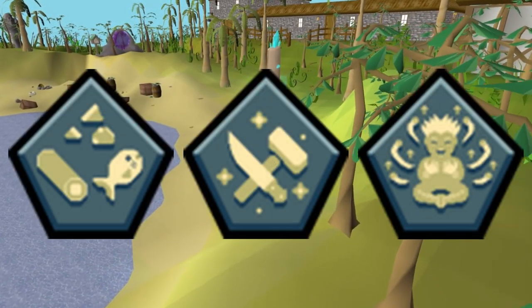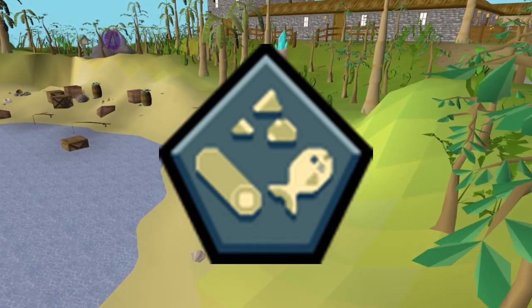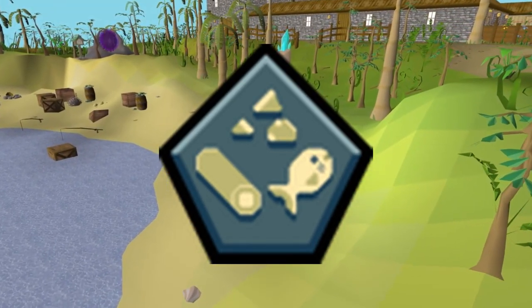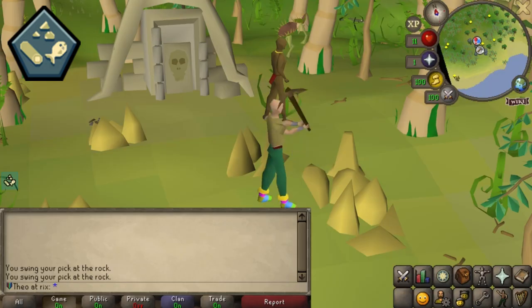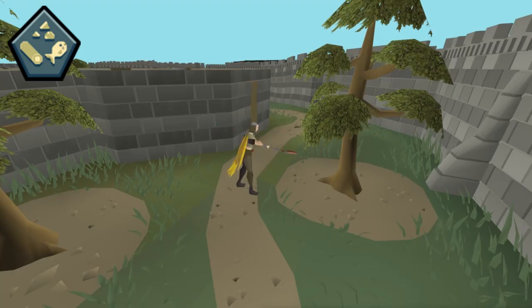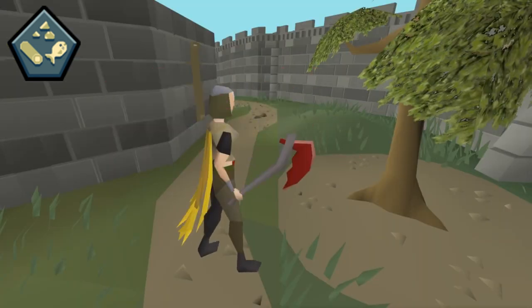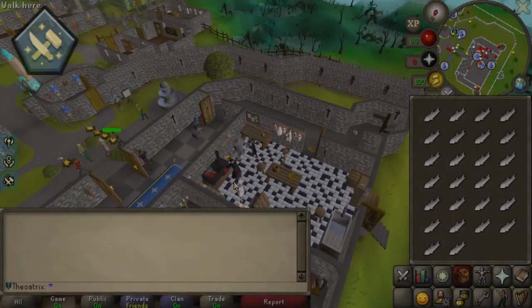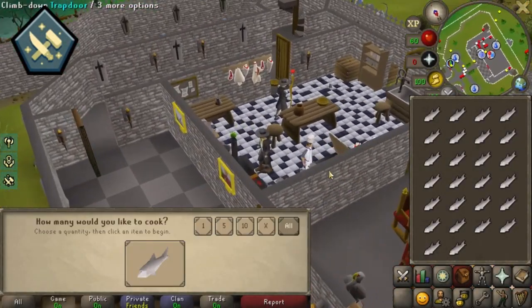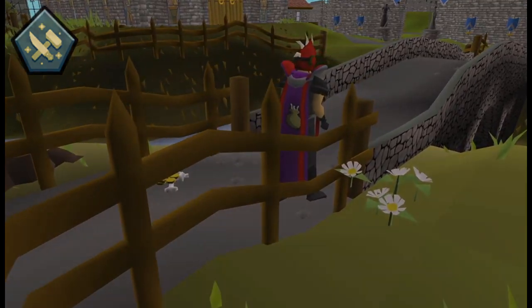All of the tier 1 relics are good in their own way, but Endless Harvest saves the most time in the long run. Endless Harvest focuses on the gathering skills, and skills like mining, woodcutting and fishing are all fairly slow. It doubles their XP rate on top of the already existing XP multipliers, because you get double the resources and XP for both. Production Master does speed up processing skills, but those are already three to four times as fast as mining or fishing.